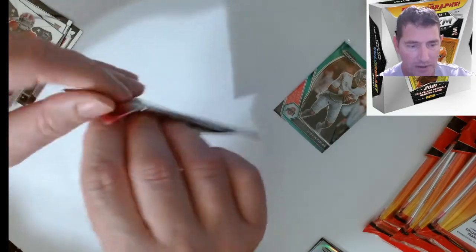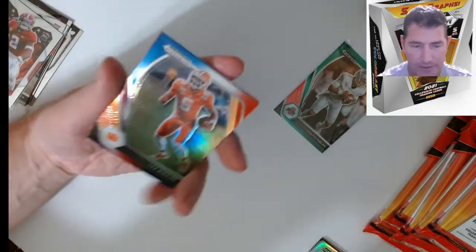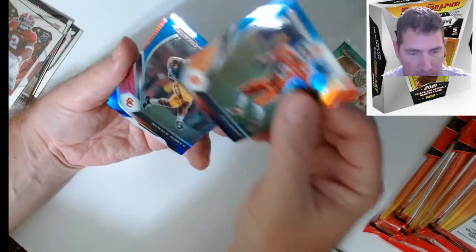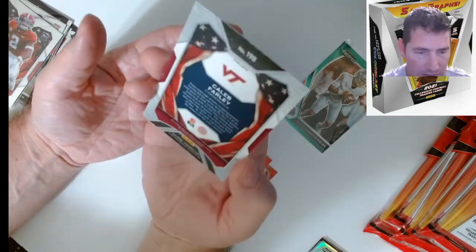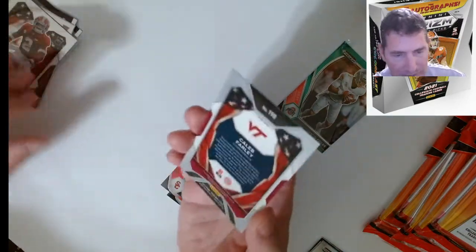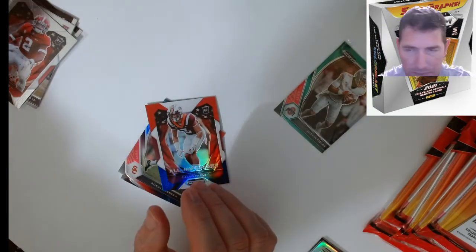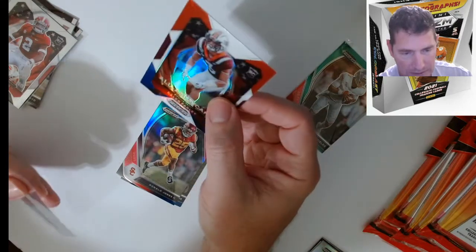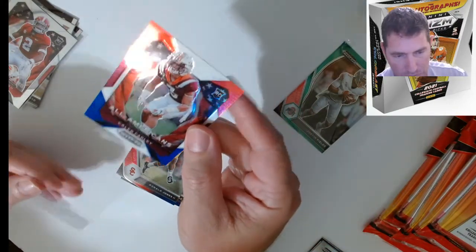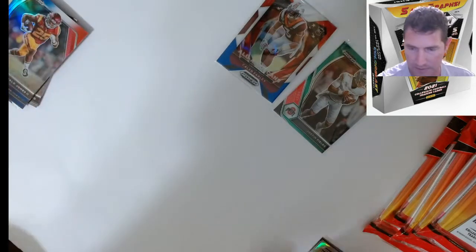I'll sleeve basically everything up. Little bonus pack here — T. Higgins, Ronald Jones, and a Caleb Farley out of Virginia Tech. Are all these prisms? Yes they are — actually everything's prism, the whole thing's going to be prism. I like that. That's another beautiful looking card. This set is really nice, quality-wise.